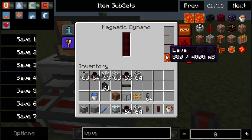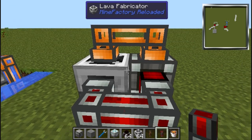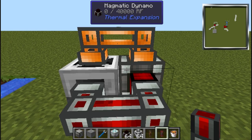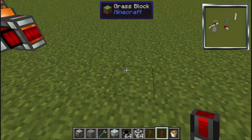Hello guys, PoosMC here. I was looking up some information and I came across a forum where a guy was saying the magmatic dynamo used in combination with the lava generator would produce infinite power. However, I have to say this one is busted, and I will show you how I set this up real quick.